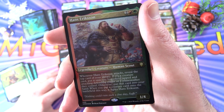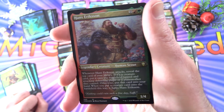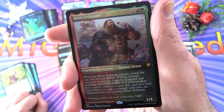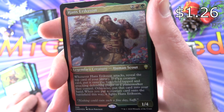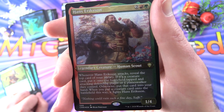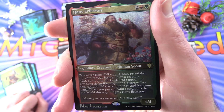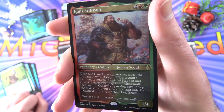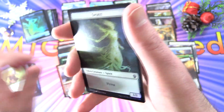And another rare — Hans Ericsson. Creature Human Scout, 1/4 for four. Whenever he attacks, exile the top card of your library. If it's a creature card, put it onto the battlefield tapped and attacking the defending player or planeswalker they control; otherwise put that card into your hand. When you put a creature card onto the battlefield this way, it fights Hans Ericsson. Another Foil Etched with a Spirit and Zombie token.